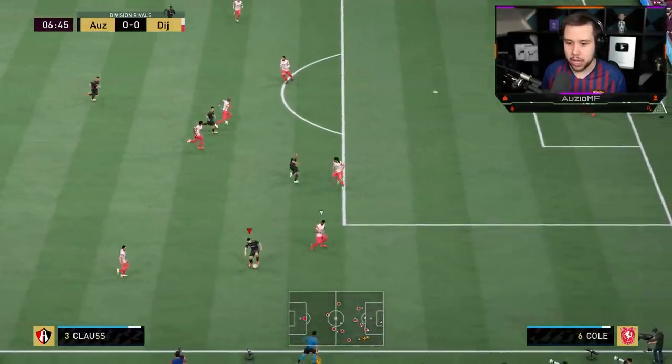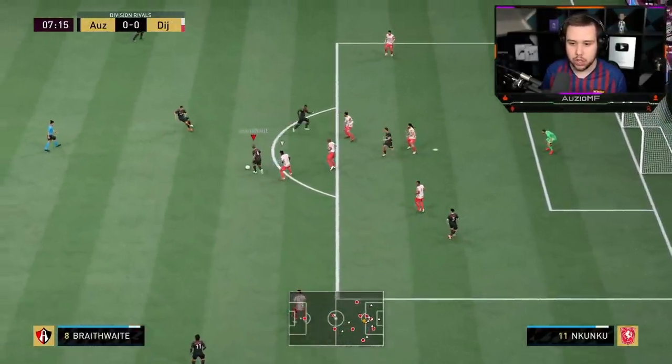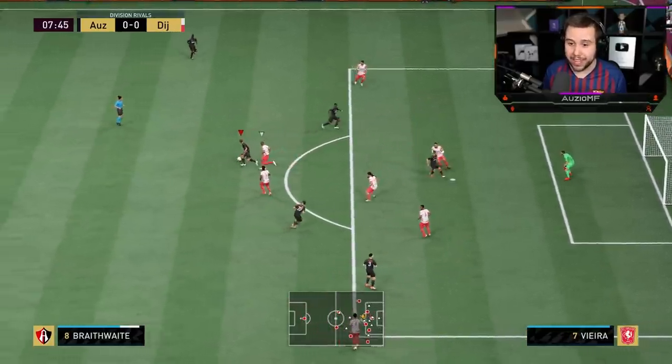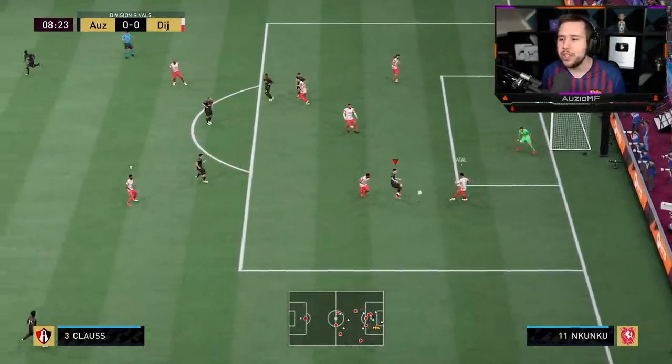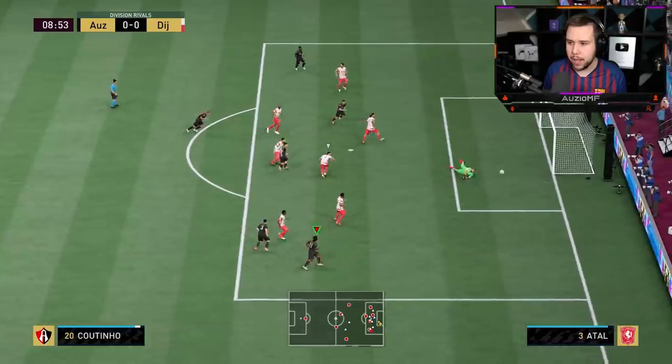Use that pace. Give it into Braithwaite — he actually does come short there, which is nice. Good skill move. Just take it calm — it's not feeling bad on the ball, I can tell you that right now. Good turns. We're going to go for this just to see if it's going to go. With his kind of shooting stats, anything could fly into the back of the net.